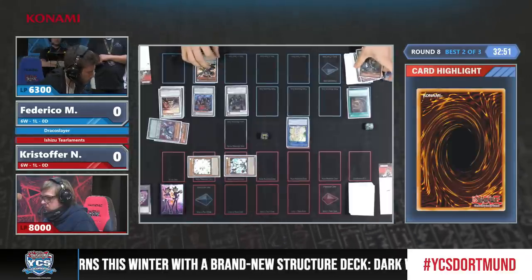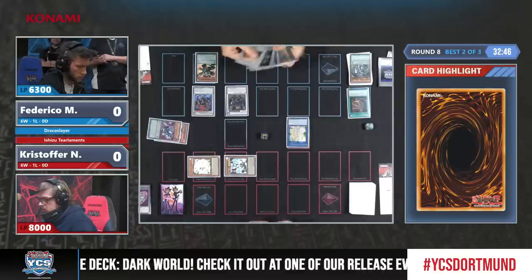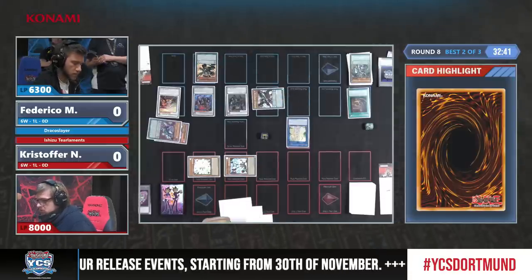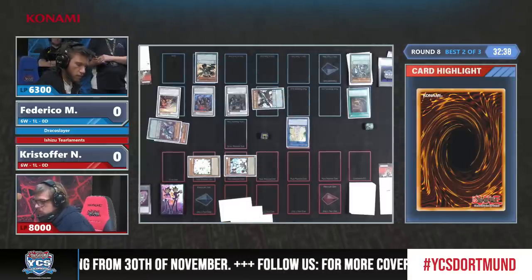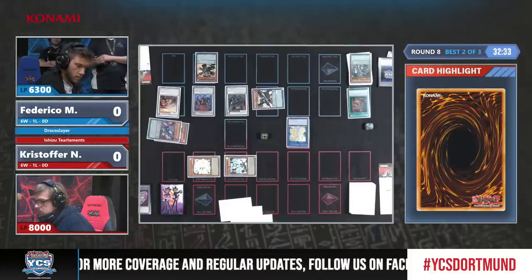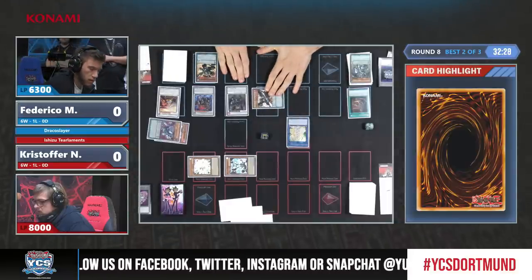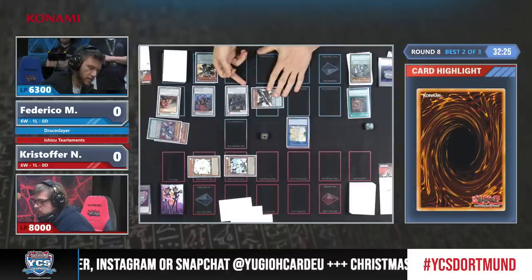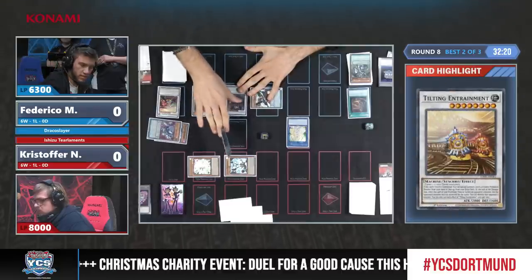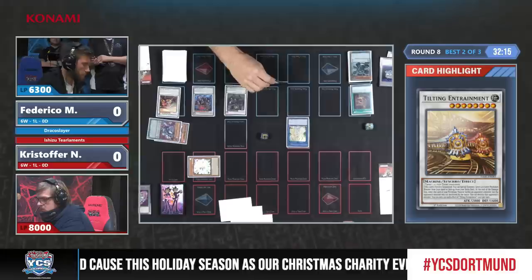With Baron on the field and Necro Valley, this is getting very difficult for Christopher. Summoning Zeus is, I think, the only way to get rid of Necro Valley apart from Heartbeat. Federico now activates the Ignister to shuffle back, thinking about which one he wants to put back.